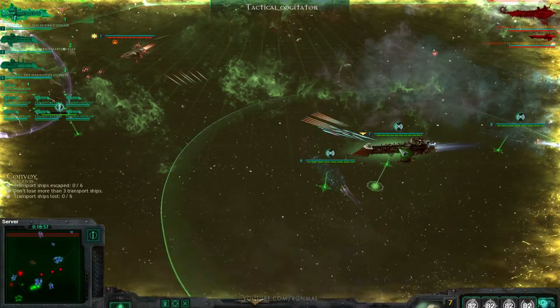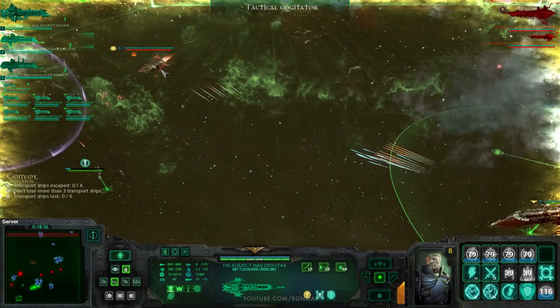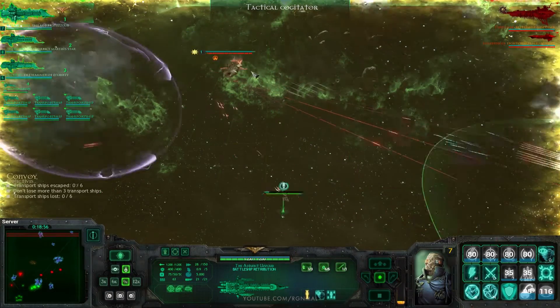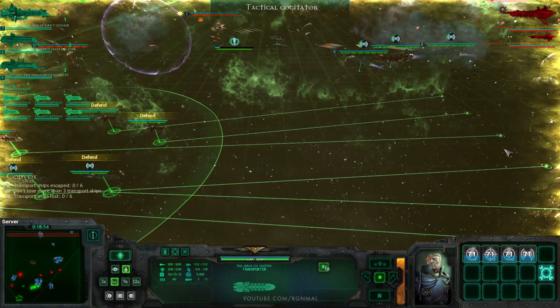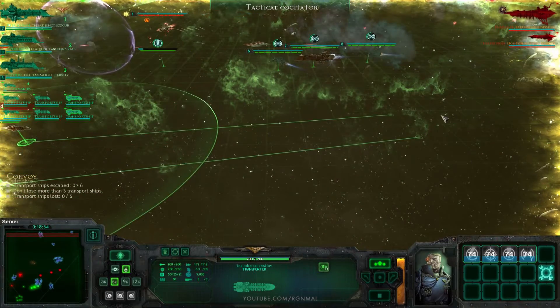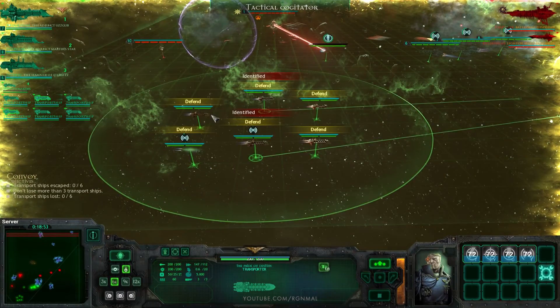There we go. Fire, fire, fire! All of you — 9K, broadside. Target locked in. Come on transports — actually, you know what, they can just start booking it. They don't need to hide anymore. They're trying to draw them this way anyway.